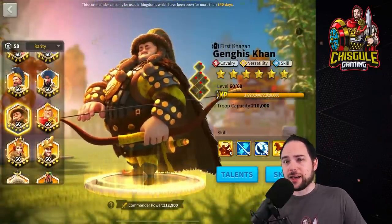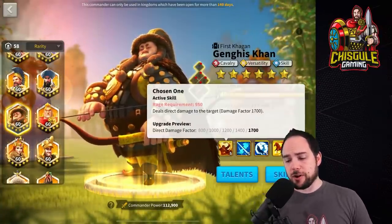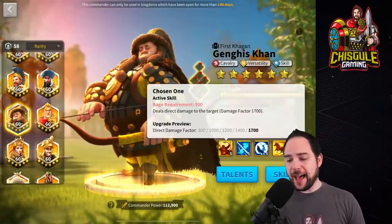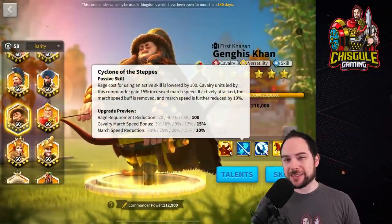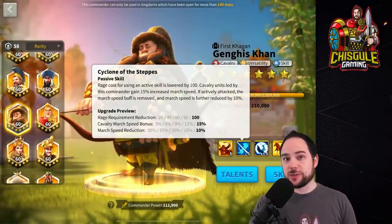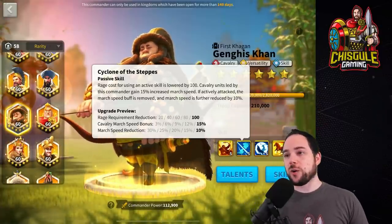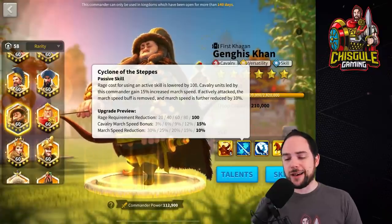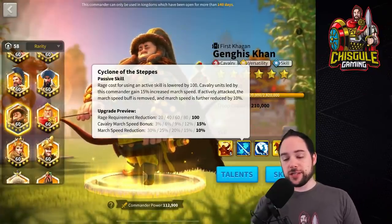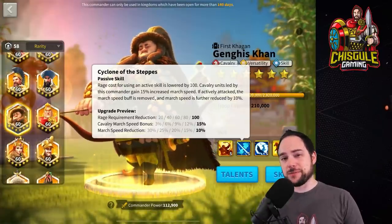I also really like the Khan pairing. Khan is all in on the rage engine — use Khan as primary. He reduces the rage cost of the active skill from both the first and second skills, which is amazing. You generate extra rage from Pelagius when the active skill fires off. The rage engine is real — Khan will elevate Pelagius significantly, and the healing is so good for the Khan. The pair is great. The only downside is that if you get caught out of position, you'll be in serious trouble.